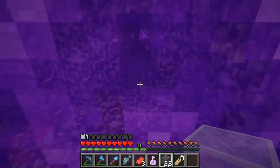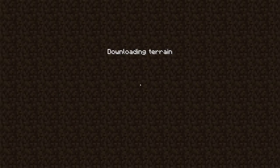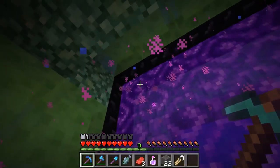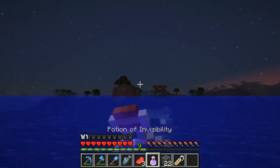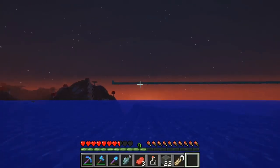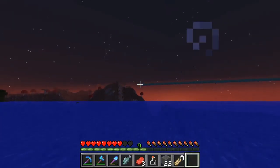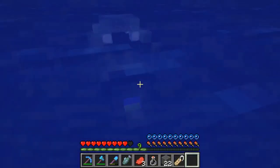Let's get over to the Guardian farm — or the future Guardian farm. This is on top of the monument, and we need to be careful a bit. I have invisibility with me, we should use it. I brought the railway all the way out here and added some cool stuff to the track so far.